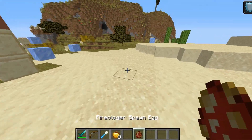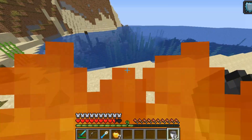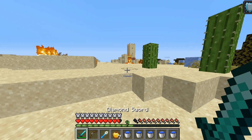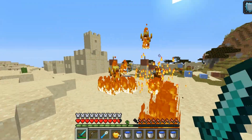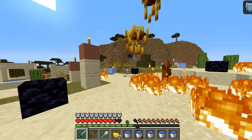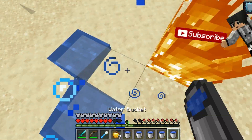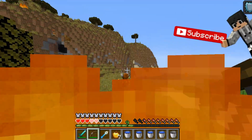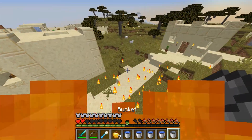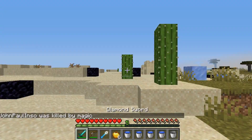Let's get a Fireologer spawn egg and go to survival. He's already killing me with his spells. I need a few water buckets because we're gonna get a lot of burns. Let's kill these blazes. This guy is pretty hard to kill — you can't even bow him because arrows will always burn. He's deflecting all the arrows and burning them. He burns a pretty big amount of area. You just gotta be careful — you might burn your house.